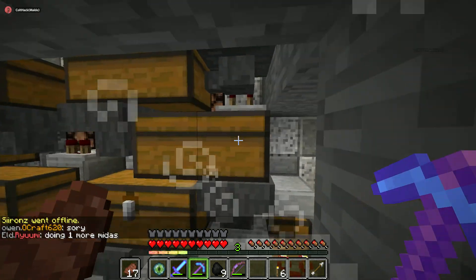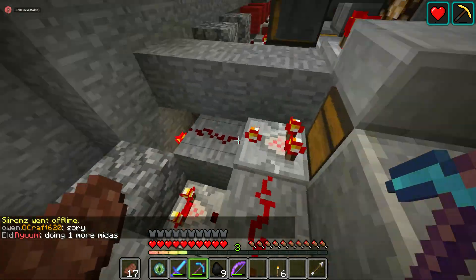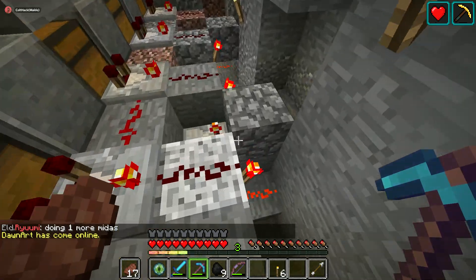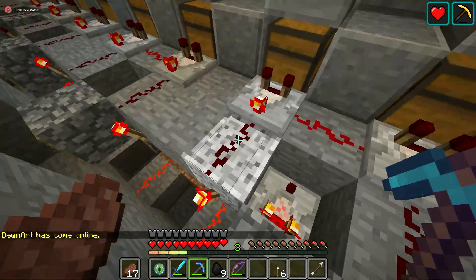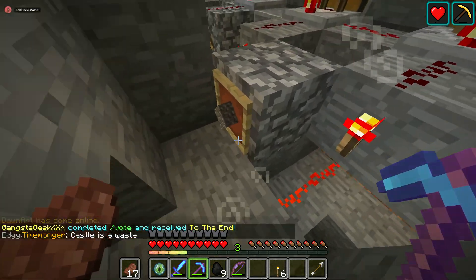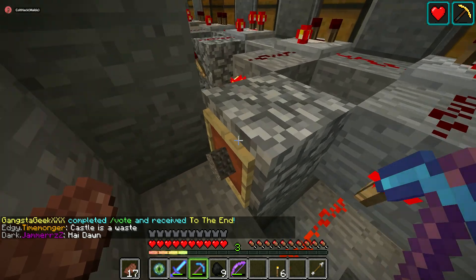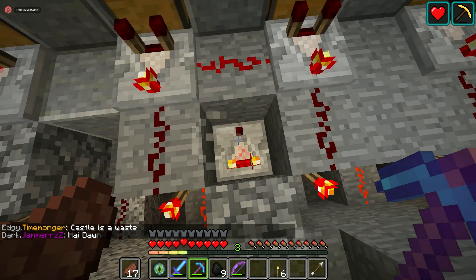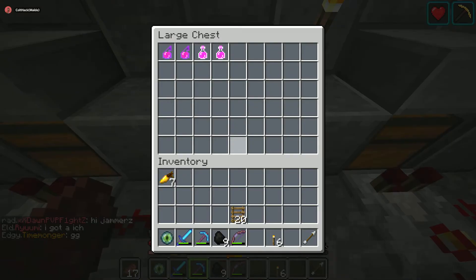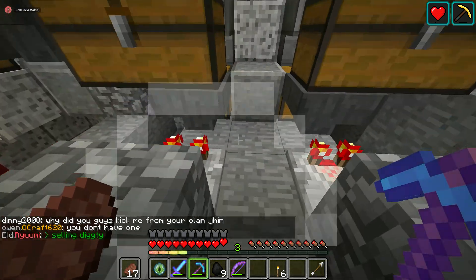Today I wanted to show you guys how redstone works on Minewind - and I put 'how redstone works' in quotes because it doesn't work. What you're seeing here are the secondary chest systems I've made. There's an item frame with gravel - basically the only use for gravel - turned to a certain amount, which gives these subtractive comparator outputs only when the chest is mostly full. Those work just fine since they don't require any timing.